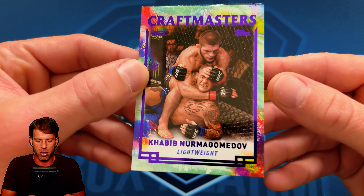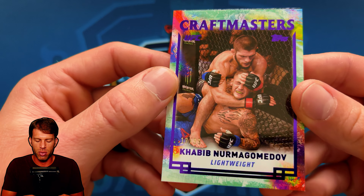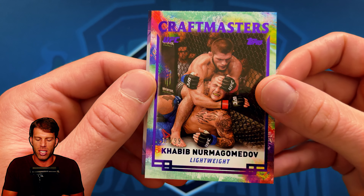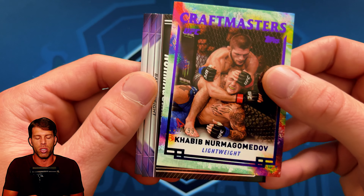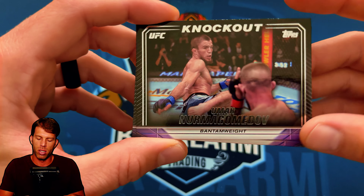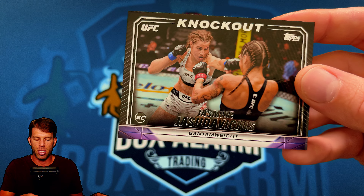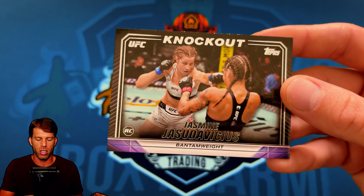Our first Craft Masters — and it's Habib numbered /99! Oh man, look at that — The Diamond about to get choked. That's pretty sick, I like that one. Not sure what I'm going to do with it but that's a good card. Also got a Umar base and a Yanjal Nans base.